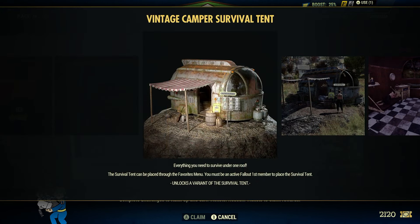Let's go ahead and inspect it. Everything you need to survive under one roof. The Survival Tent can be placed through the Favorites menu. You must be an active Fallout First member to place the Survival Tent. So if you had Fallout First in the past but no longer pay for it, or had a trial and no longer pay for Fallout First, you won't be able to access the Survival Tent.